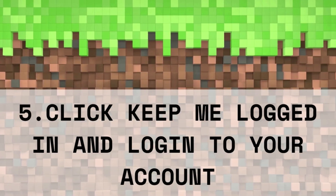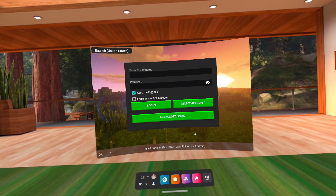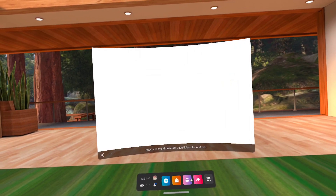Step 5: Click the 'Keep Me Logged In' box and log in to your account. Clicking the 'Keep Me Logged In' box is important to prevent the app from loading infinitely.